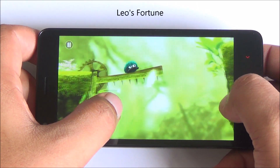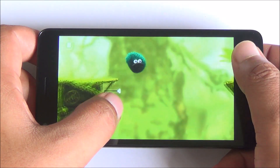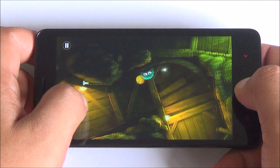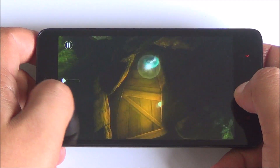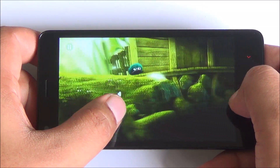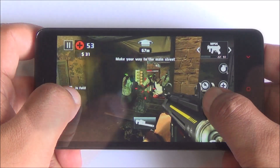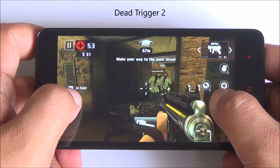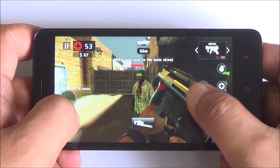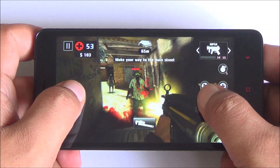Everything looks crisp. Now we are playing Leo's Fortune, and the graphics look great here. The colors are a bit on the warmer side — especially greens, which look a bit over-pronounced — but it is still a very sharp panel. Gameplay is very smooth. In Dead Trigger 2, we are playing in high settings and haven't noticed any frame drop or lag in any of the games tried so far.